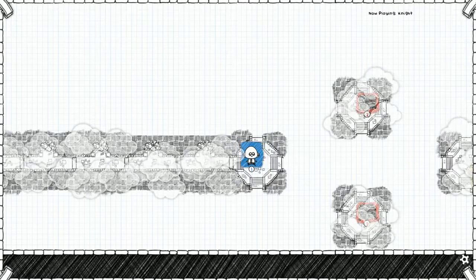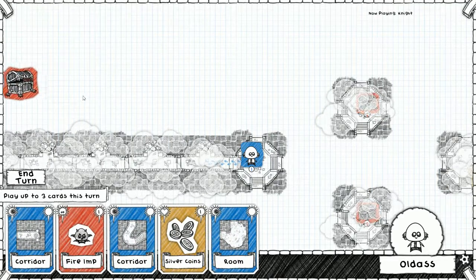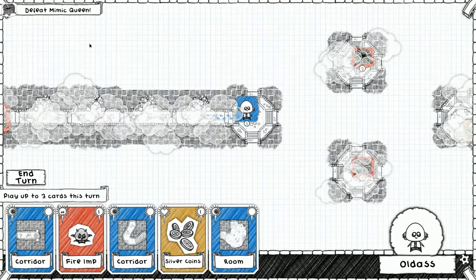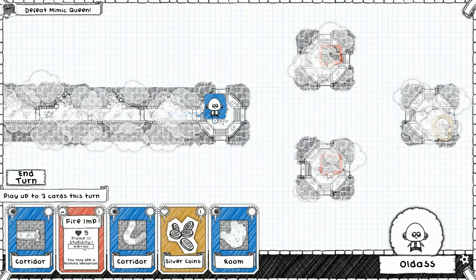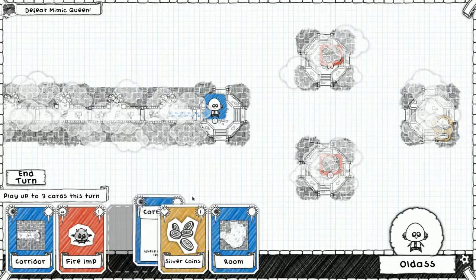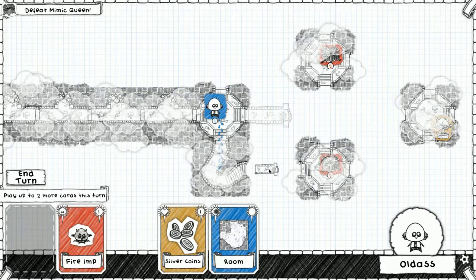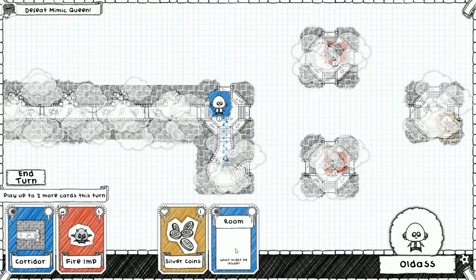All right, mimic queen all the way over there. Okay so we need to get into a fight every turn, and today that's just not gonna be possible. Here we go - one, two. No, I can't do this one - is that dead end? It's a dead end! Oh my god, why would they give me these tiles?